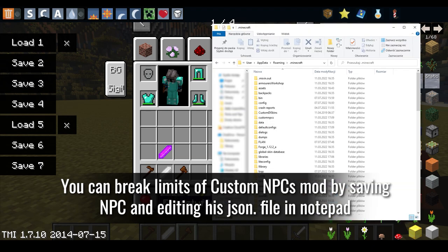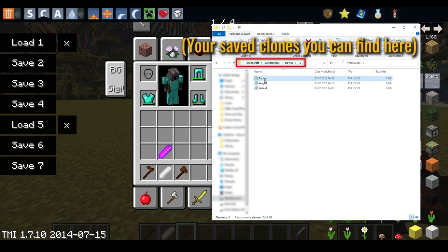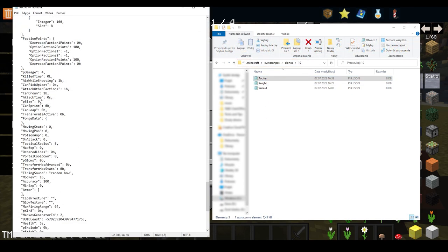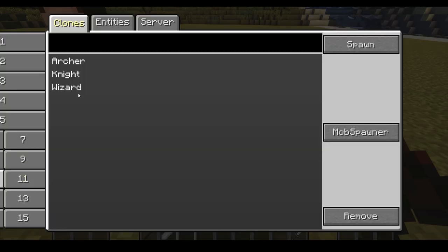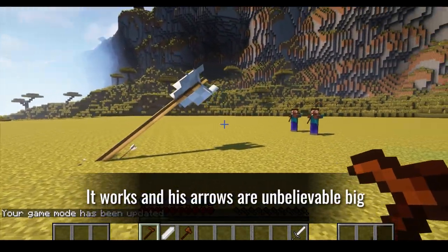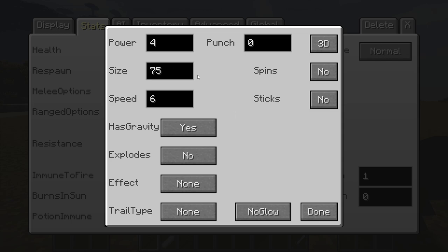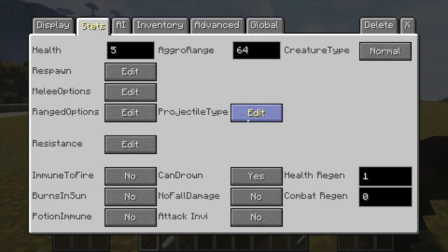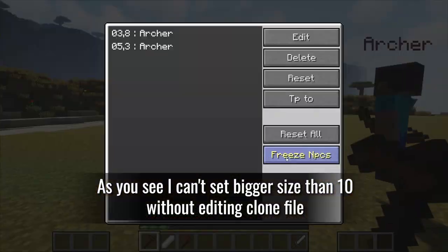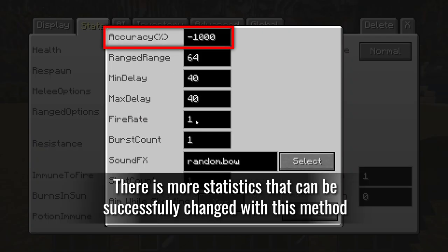You can break the limits of the Custom NPCs mod by saving an NPC and editing his JSON file in Notepad. This allows you to increase size beyond the mod's limits. As you can see, you can't set a bigger size than 10 without editing the cloned file. It works, and his arrows are unbelievably big. There are more statistics that can be successfully changed with this method.